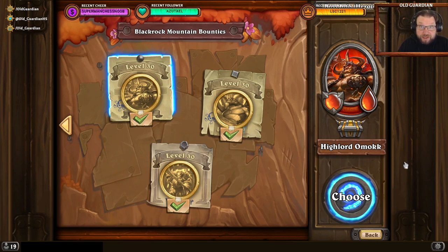Highlord Oumuk has two key abilities. On normal mode he has a passive 10 damage reduction, so you need to ramp up your damage to defeat him. On Heroic that damage reduction is a whopping 20 points of damage, so you really need something that ramps up in order to deal damage to Oumuk.